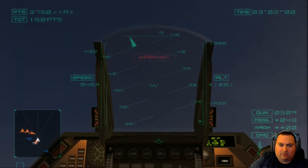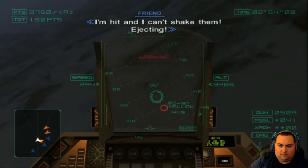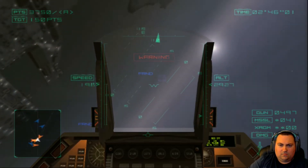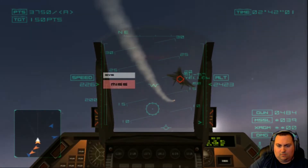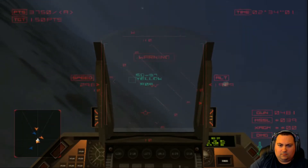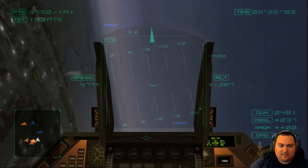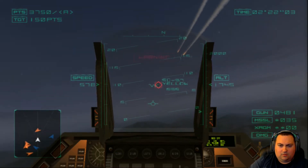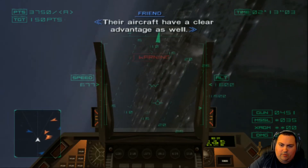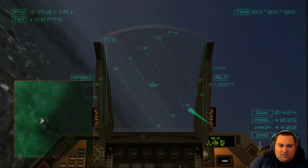We have three minutes and we've got to cross that return line in three minutes. I'm hit and I can't shake them. Ejecting! I really don't know if we can get these guys. We just got hit — we're down to four, we've got 44% damage. I don't think we can hit these guys — I didn't get any hits with that gun run. Ground targets aren't giving us points anymore.